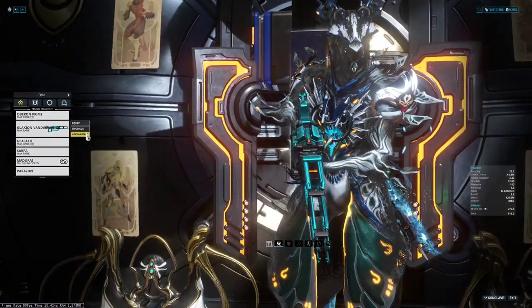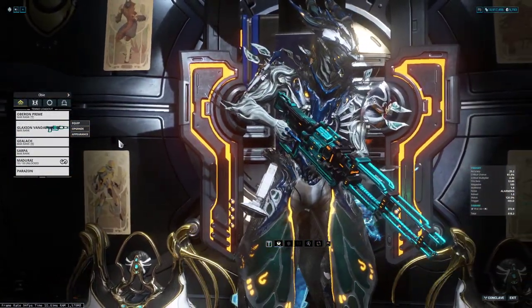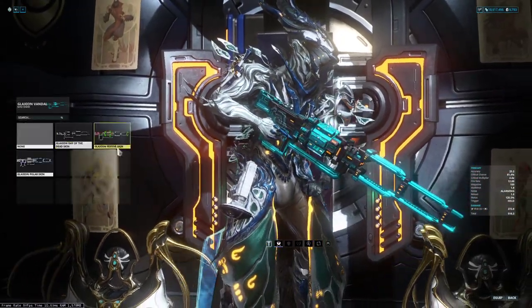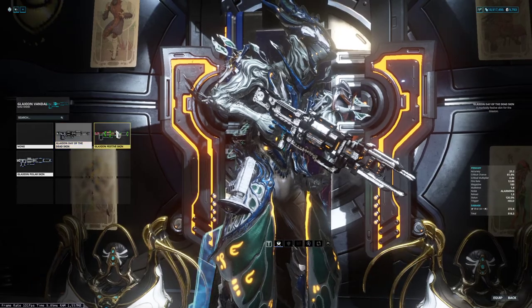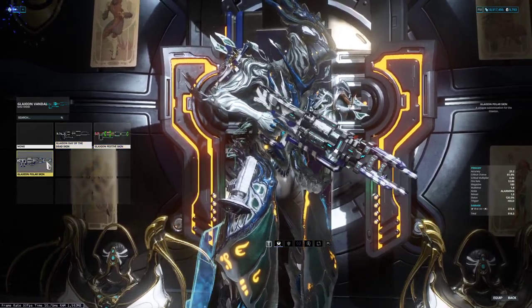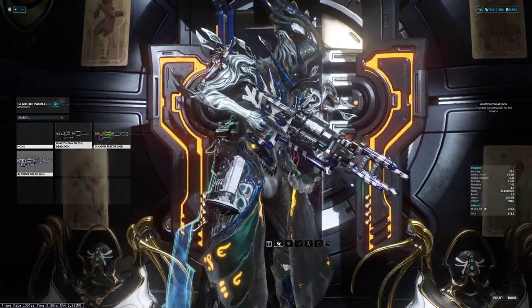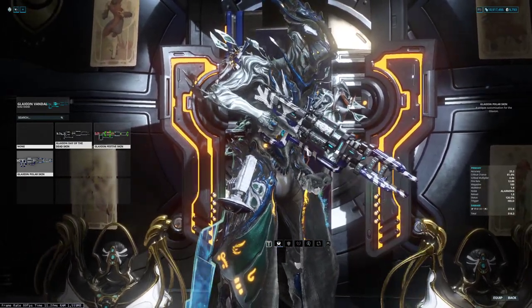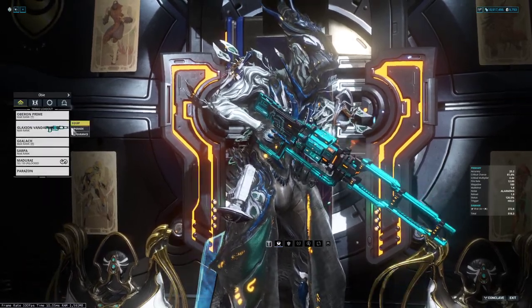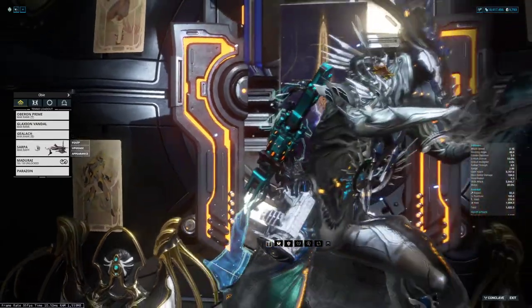Especially given the new trades, I generally keep Vandals as they are, but Glaive has really cool skins. Day of the Dead, Festive — I really like the Polar. It's kind of like a shock camo but not. But we're going to stick with Lotus' Vandal and leave it colored.